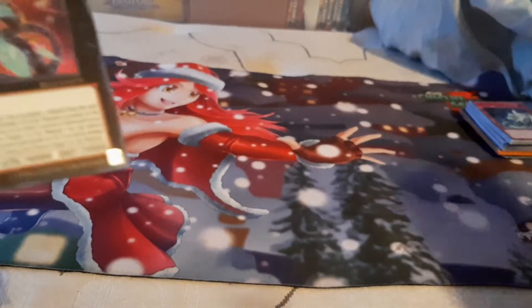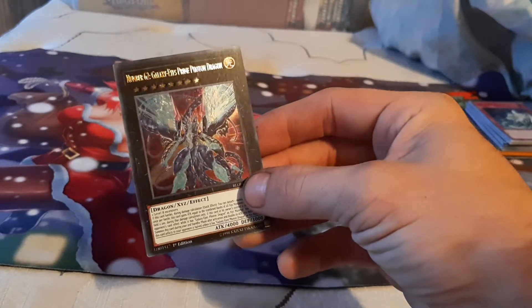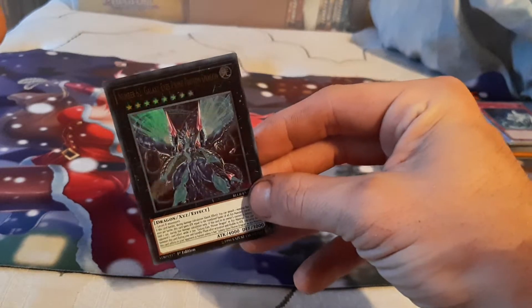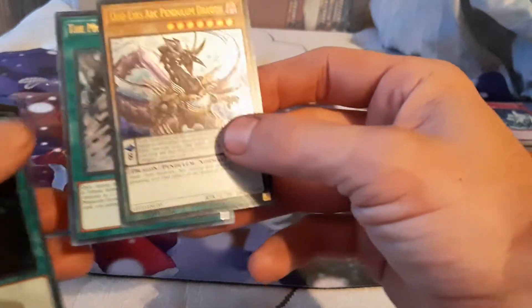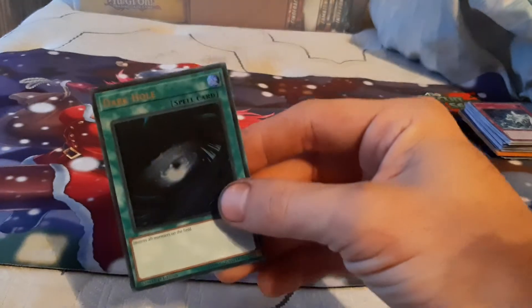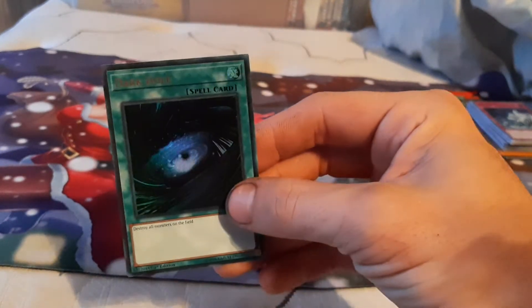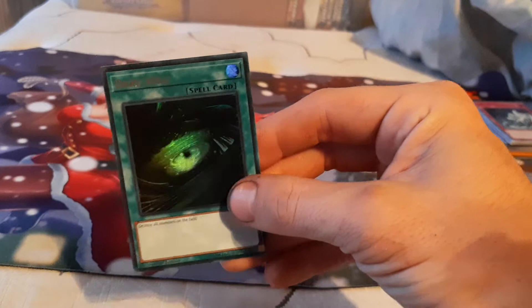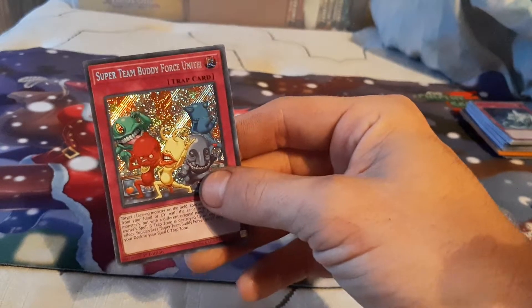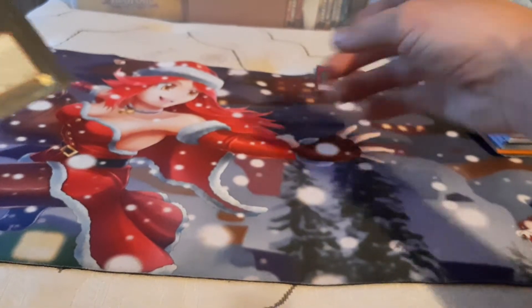Then we got one of the most common cards — Dark Rebellion Ixige Dragon. Number 62, Galaxy Eyes Prime Photon Dragon — absolutely gorgeous card. We have another Arc Pendulum Dragon. We got Monarch Stormforth. We have an Ultra Dark Hole — which I thought was really cool. Then we got an older card, Fusion Sage — it allows you to bring a Polymerization from your deck to the hand. This one is a Secret Earth, so we're going to go ahead and put Super Team Buddy First aside.